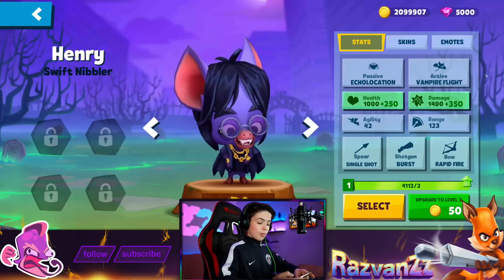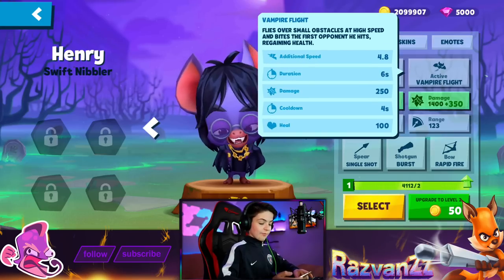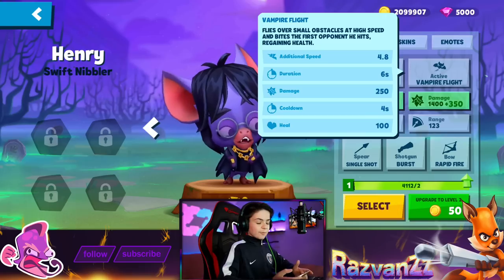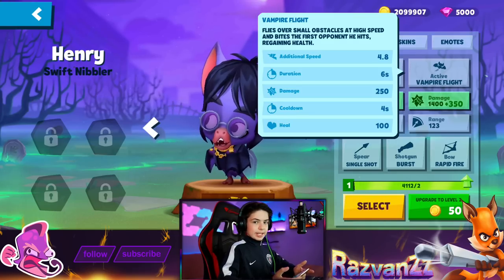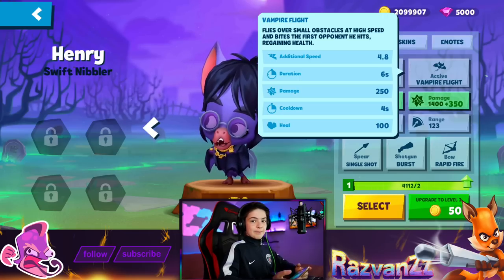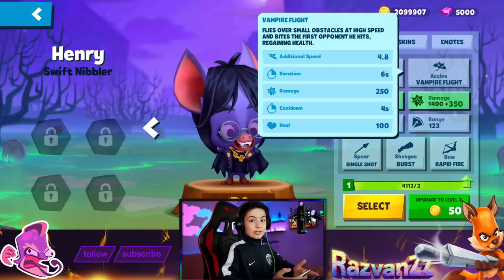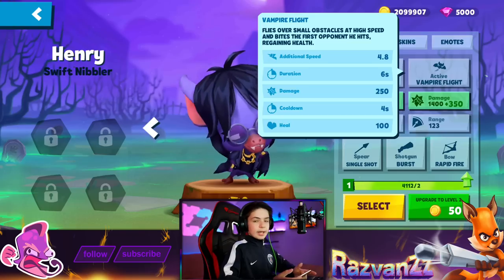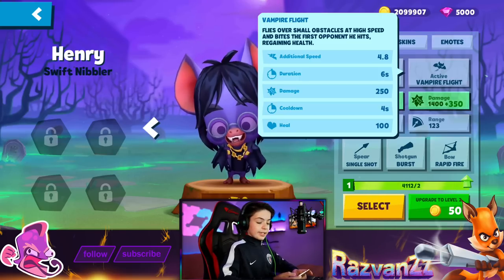Active ability: Vampire Flight. He flies over small obstacles at high speed and bites the first opponent he hits, regaining health — it's kind of like a lifesteal. But don't imagine this as Steve's flight. Steve can fly over anything and everything, but Henry can only fly over smaller objects such as barrels or bushes — he can't fly over huge buildings like the museum. Additional speed: 4.8. Duration: 6 seconds. Damage: 250. Cooldown: 4 seconds. Heal: 100.